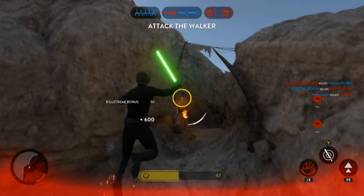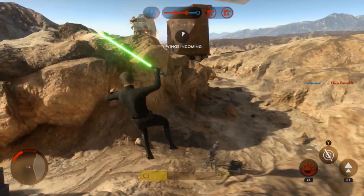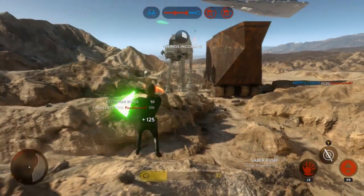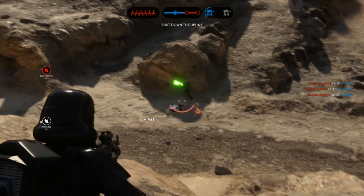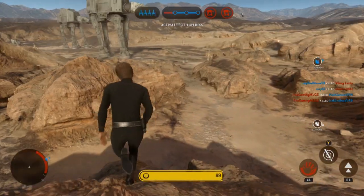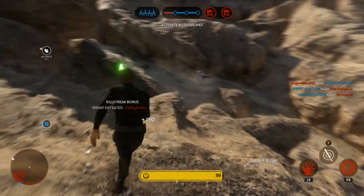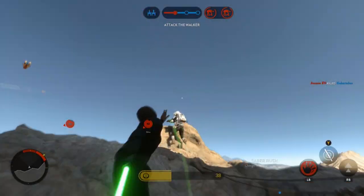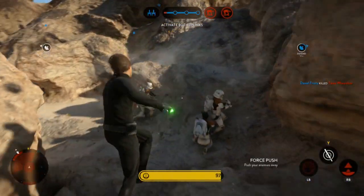Another way to utilize the saber rush ability is to reach enemies that are slightly out of reach. You may have noticed that some people try to get up high and shoot you from above using their jetpack to reach areas you can't normally access. You can actually use the dash, aim upwards, and take them out.